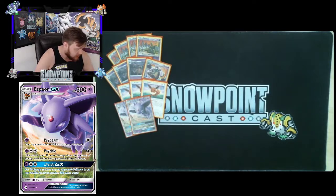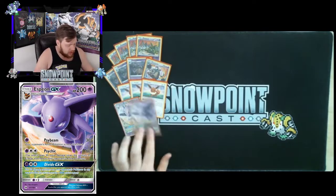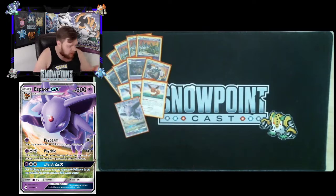Espeon's Psychic attack costs Psychic plus Double Colorless for 60, plus 30 for each energy attached to your opponent's active Pokémon — punishing big energy Pokémon. With a Choice Band you can one-shot a Drampa GX: with a Psychic and a DCE, if Drampa has two energy you hit for 90, and with three energy another 90, and Drampa has 180 HP. Then Divide GX — Psychic plus Double Colorless — lets you put 10 damage counters on your opponent's Pokémon in any way you like.